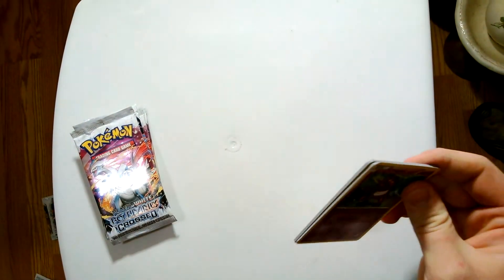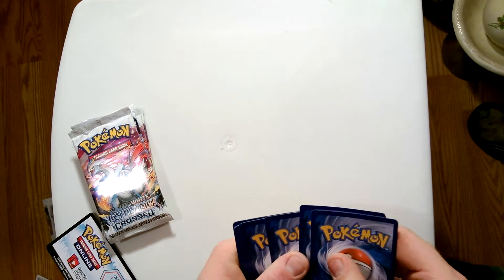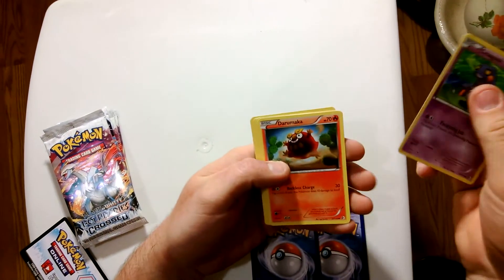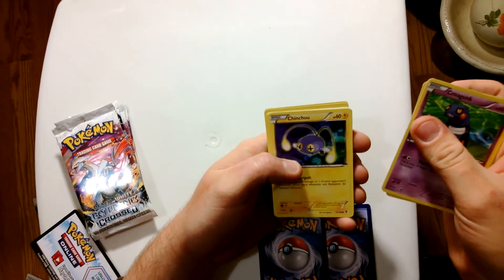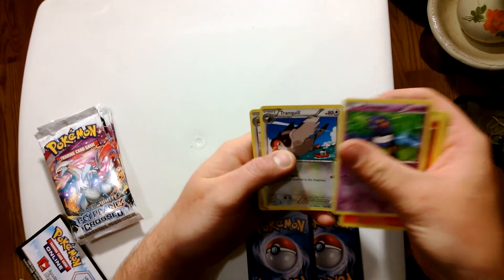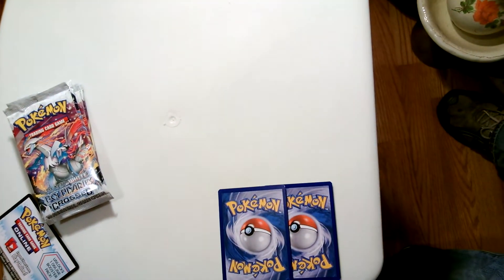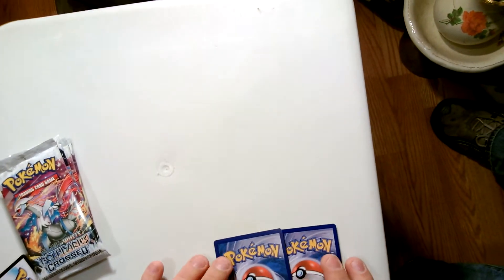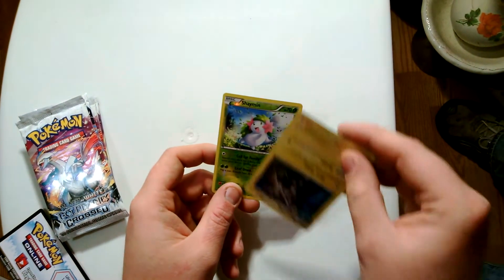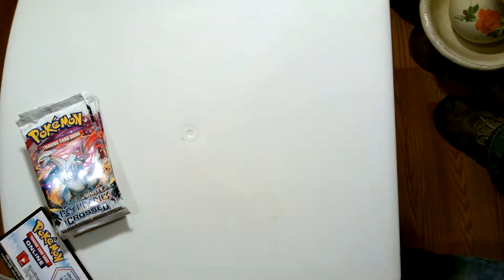This one right here is the cashier's pick — see what she can do for us. Got a Croagunk, Darumaka, Chinchou, Noomal, Meowth, Charmeleon, Tranquil, Lopunny — it's an odd looking card. Got a reverse Shaman rare and a holo Zebstrika. Alright, I'll take it!